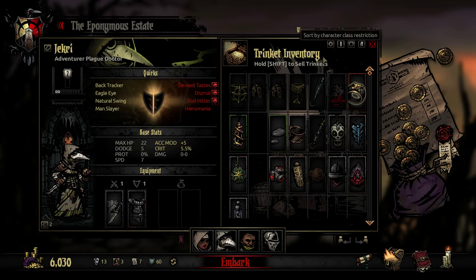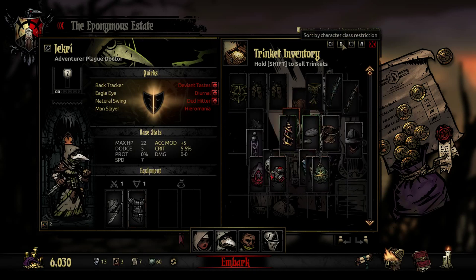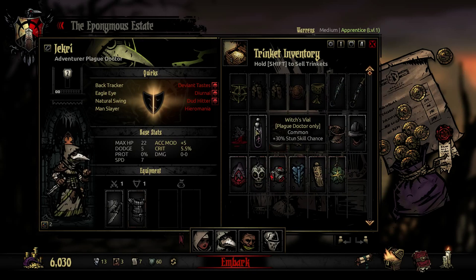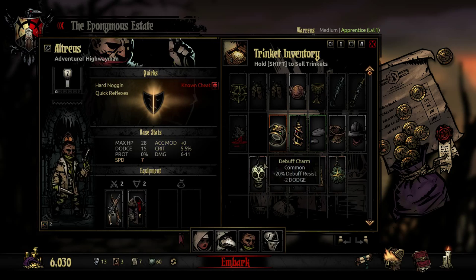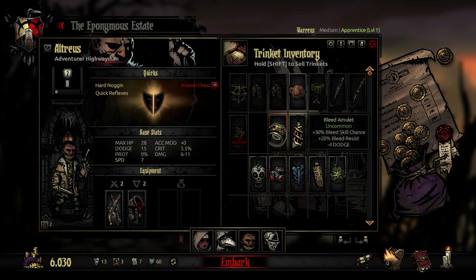Jackree, you get bleed skills. Plague doctor — stun skill chance and bleed skill chance. And for me... you have to do this every mission? They do hang on to their stuff but I brought them all back because I had new people. I couldn't really be bothered going to find the ones I wanted.